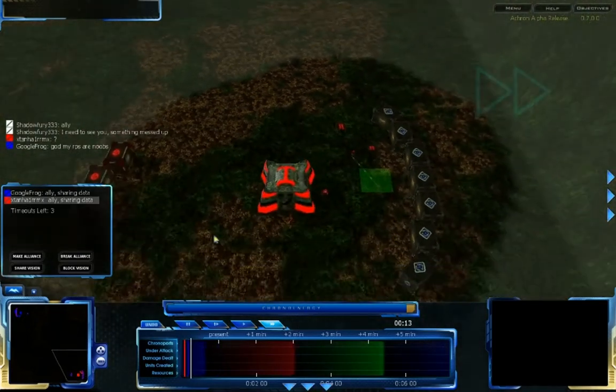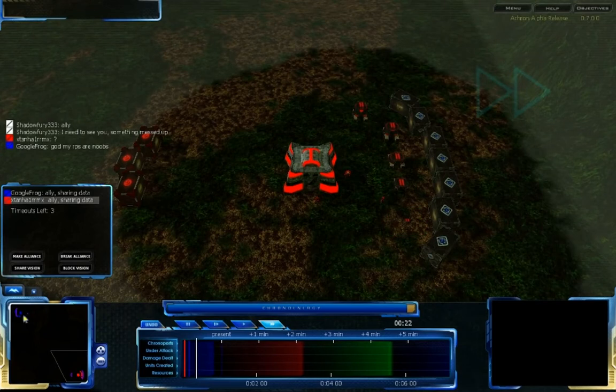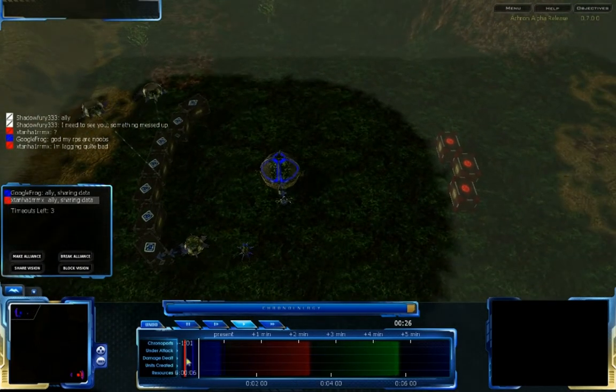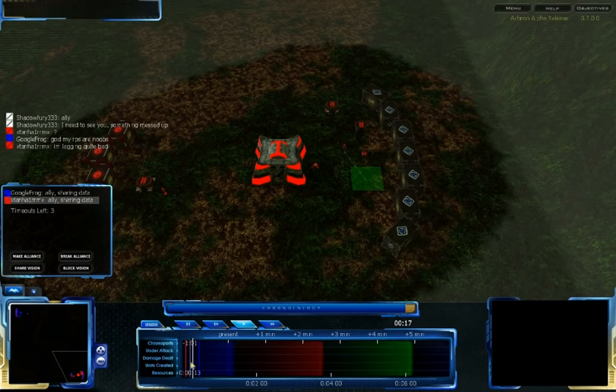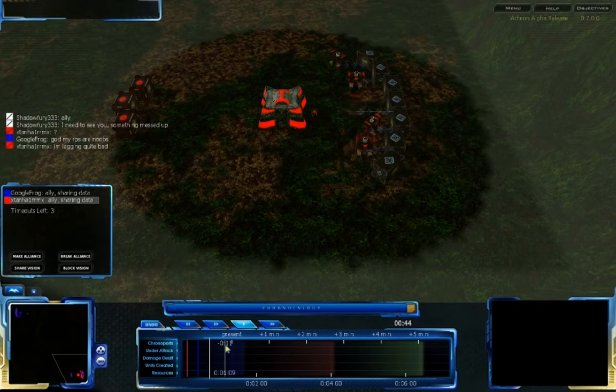Hi, this is Shadowfree33 with an Observer game of Akron. I finally managed to get this up — I know it's taken a long time, but here it is. So we have Google Frog as the Grekem versus Xtan as the CISO player. I'm just going to be jumping around a bit to show what was going on. There was a bit of an issue at the start where I wasn't able to see them, but got that settled — so here's the game.